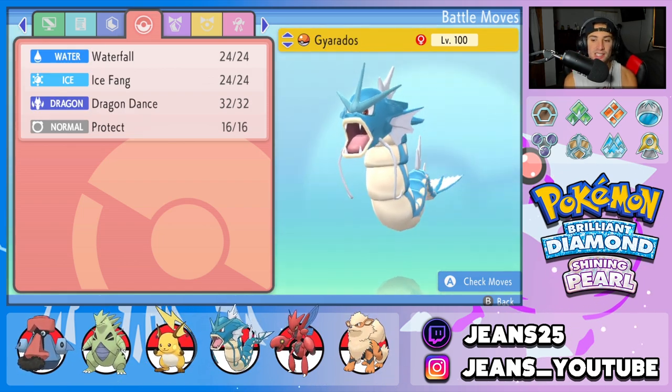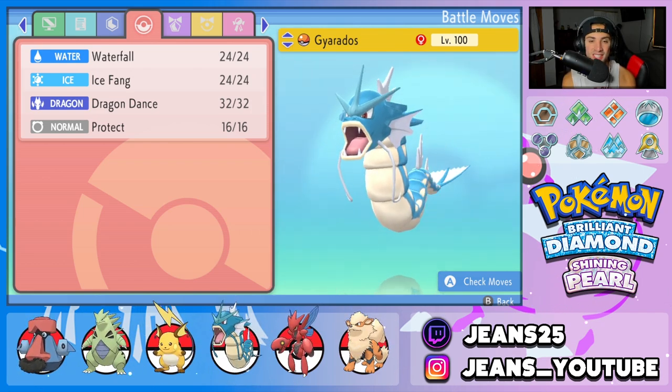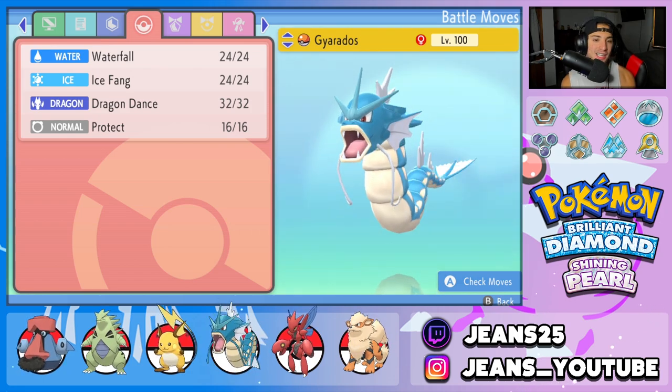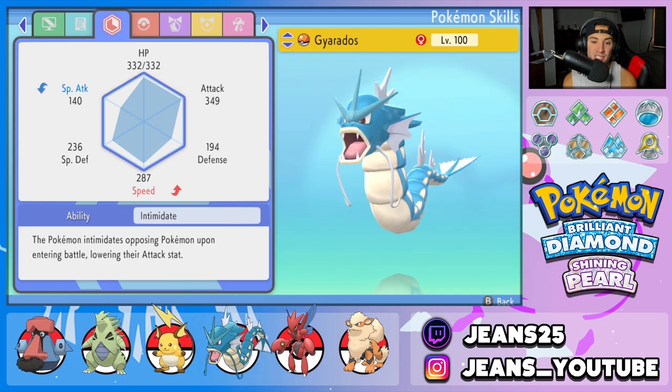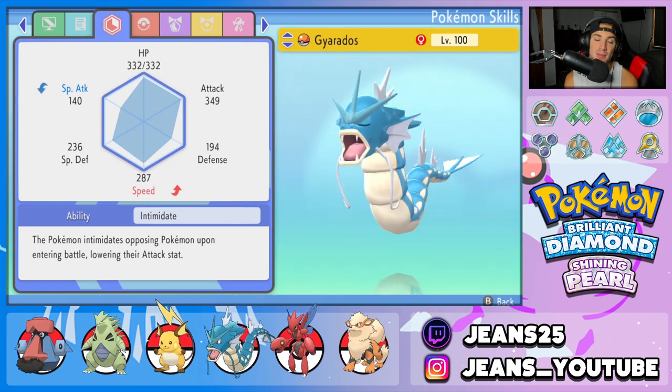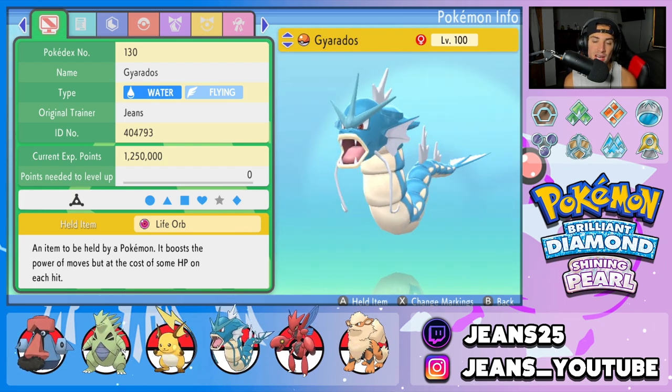The fourth Pokemon on today's team is this lovely Gyarados. Gyarados is super strong but dies to electric moves very easily — hence the reason why we brought Raichu on the team. This Gyarados has Waterfall, Ice Fang, Dragon Dance to set up, and Protect for its fourth and final move. Ability is going to be Intimidate, obviously, and the item it is holding is the Life Orb to make it do a lot more damage.